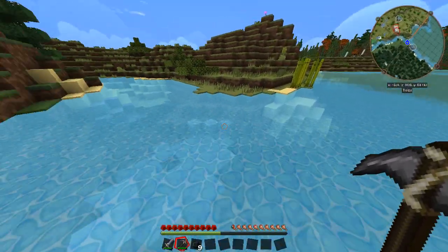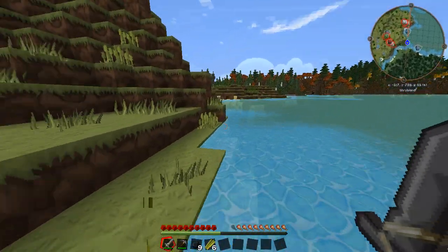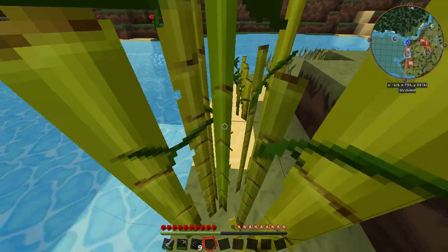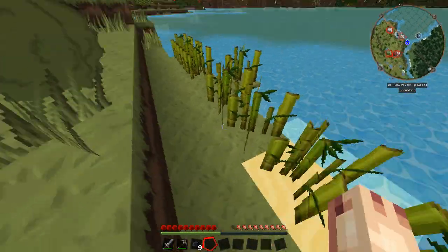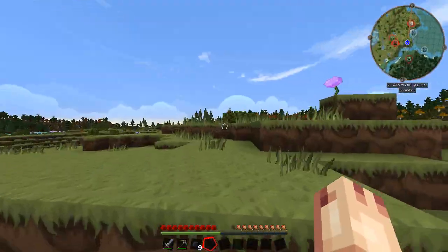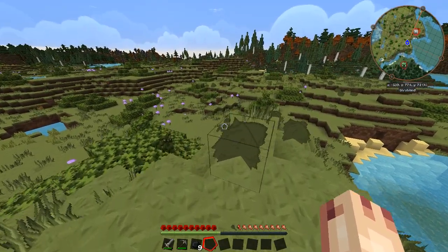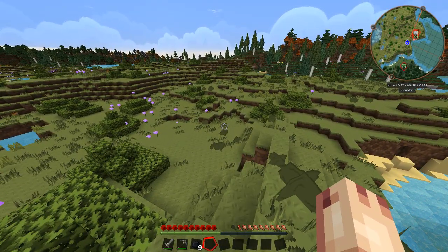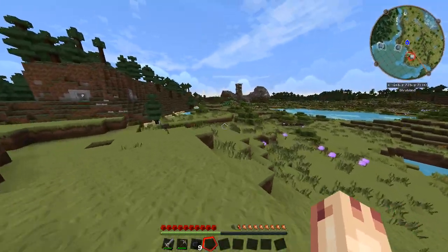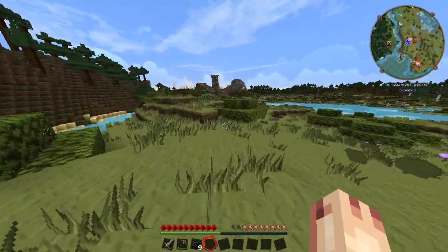Sugarcane replanting from the get-go is always good, because we end up finding by like episode 15 that we don't have any sugarcane. We're gonna need that for an enchanting table and stuff. I realized that way too late, so it's a good thing we got that sorted in the first episode. I think these are all berry bushes — none of the berries are growing on them yet, but I think they're all berry bushes. It's down this way. I think I see it on the minimap, although my eyes aren't too good.